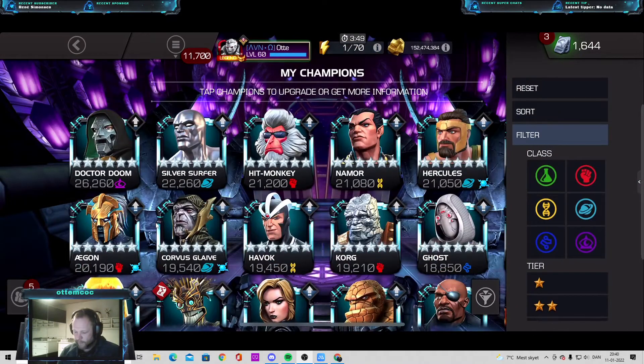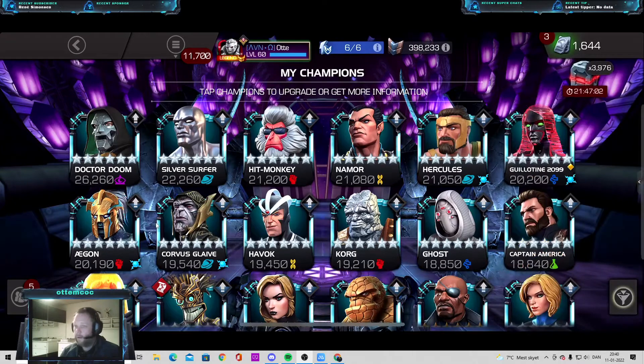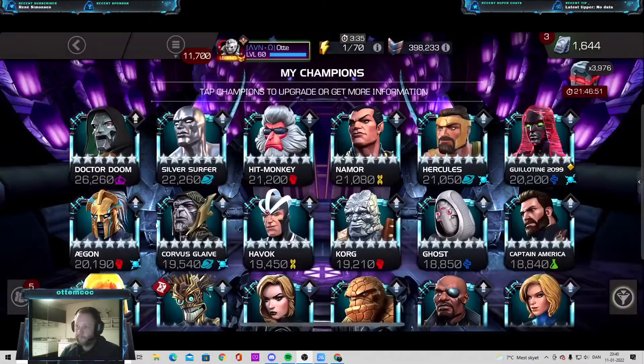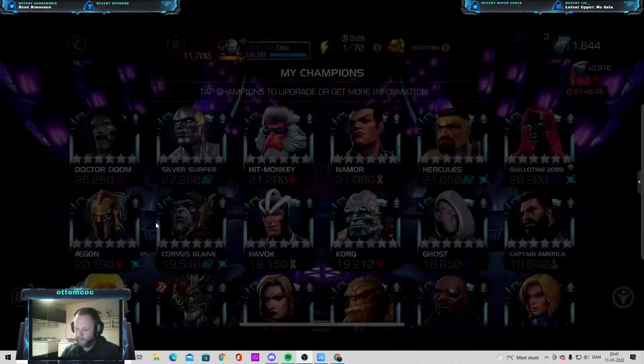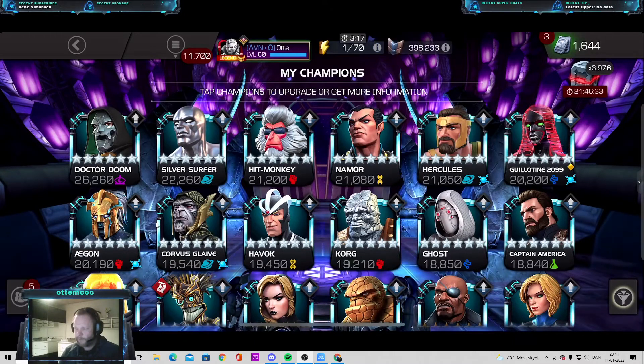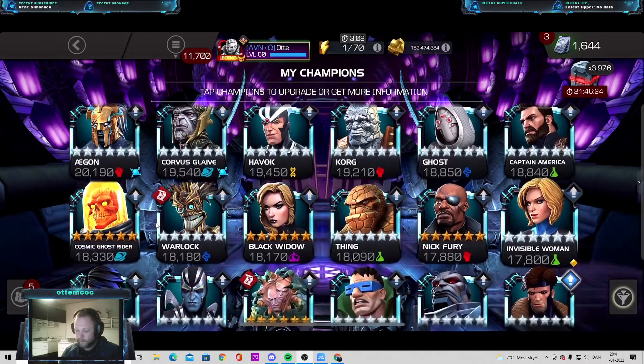Now looking at champions sorted by 6-stars. My roster is pretty nice — I like it a lot. There are a few missing pieces but overall they're pretty good. I have one rank 4 champ and that's Dr. Doom. The next rank 4 is probably going to be Silver Surfer, Hercules, or Namor, mainly for prestige because the power jump from rank 3 to rank 4 isn't that high. All the top 16 here are rank 3.